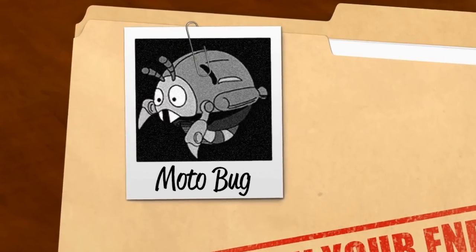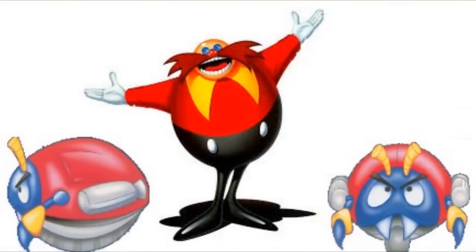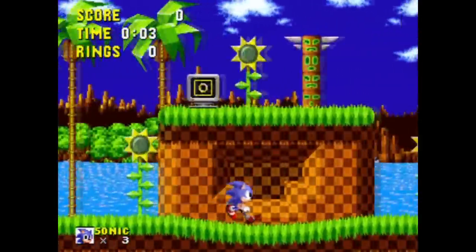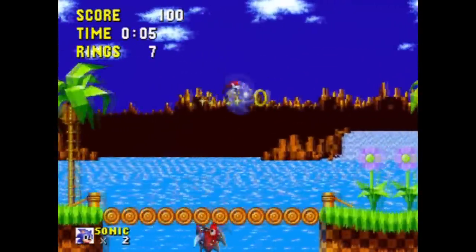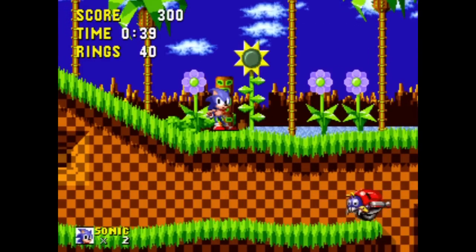Let's see just how pathetic the Motobug from the Sonic the Hedgehog series truly is. Like most enemies in the Sonic games, the Motobug is a creation of Dr. Eggman and is known as Motora in Japan. These ladybug-like robots can only be found in Green Hill Zone and as such, are the first enemies that Sonic ever encounters. Motobugs are designed to be as simple to destroy as possible for new players, just like the Goomba. They are extremely basic.